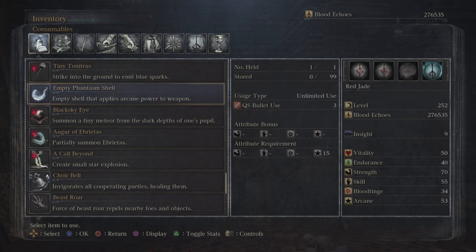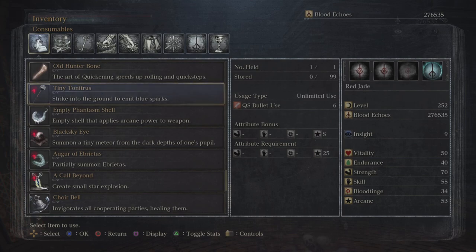This one you get early on too — it's the Empty Phantasm Shell. This one applies arcane to your weapon, but you still have to actually level up arcane. These things are only good if you actually start leveling up arcane. I ignored blood tinge because I knew I was going to eventually use these things, since last year wasn't my first time playing Bloodborne.